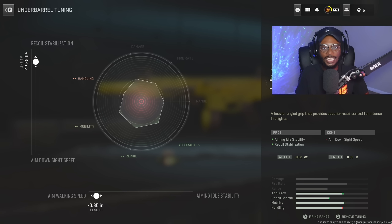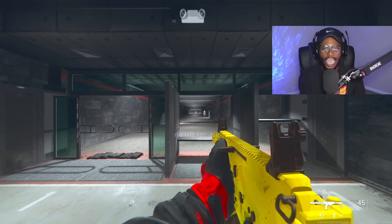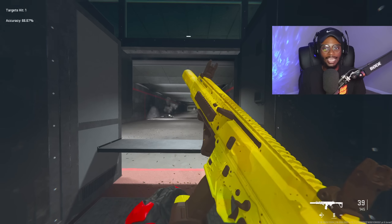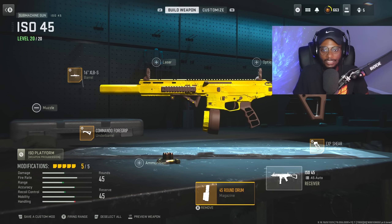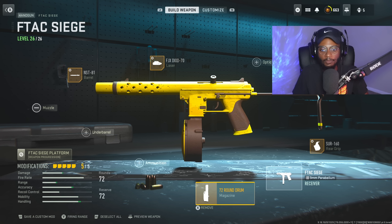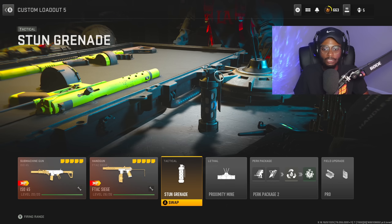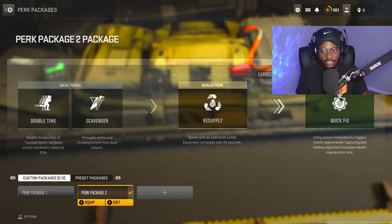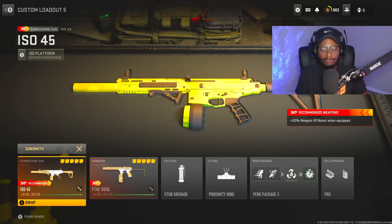For the tuning, bumping up aim walking speed at negative 0.35 and more stabilization at plus 0.62. And then finally, we are gonna go ahead and rock the 45-round magazine because why not — we have an additional attachment slot. Once you jump in the firing range, you are gonna be very happy because we have a class setup that is going to have a quick ADS and it's going to be a melt machine even with a fast reload — so definitely give it a try. The ISO 45 is something not to sleep on. Now we have the F-TAC Siege, kind of a two-for-one — two SMGs in one class: Assert 160 Rear Grip, the 72-round drum, NST-81 barrel, FGX-DN70 laser, as well as the Siege Wire Stock. Running the stun grenade, the proximity mine, and for the perks: double-time, scavenger, resupply, quick fix, as well as the field upgrades munitions box and dead silence. Overall an amazing class that you guys cannot go wrong with.